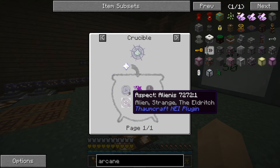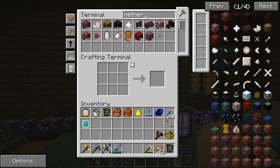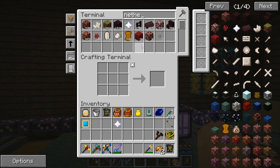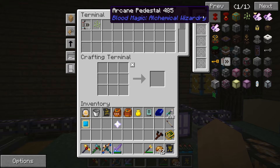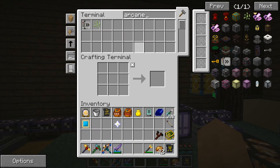Let's get everything we need. We need a Nether Star first of all — only 6,200. My Wither Skeleton Skull production is really not that great. So we need that, and we need to get the Null Catalyst. I'm not sure what's all involved with these. An Arcane Pedestal — okay, we can do that as well. Seems like it's a little Thaumcraft-y this morning.